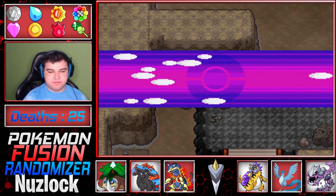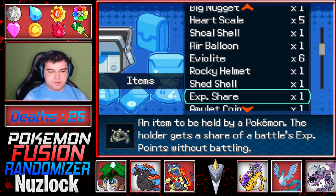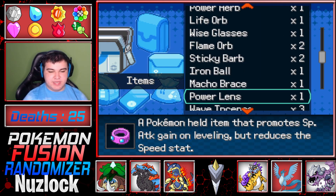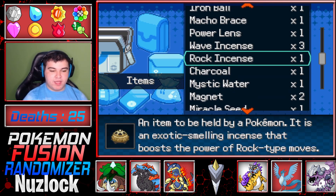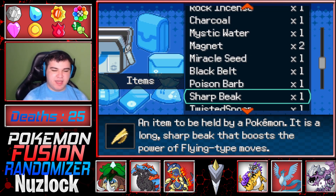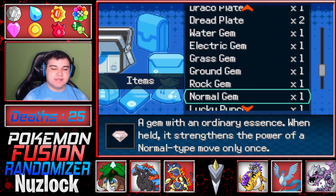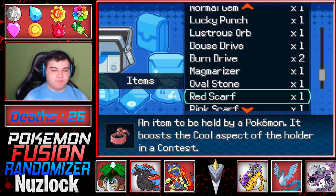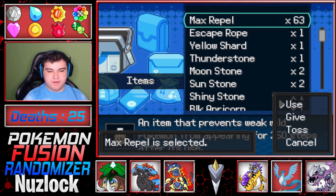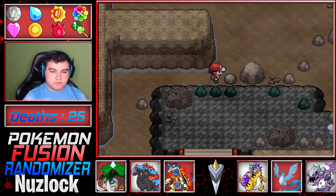I should spray Repels real quick, as the music ends. Also, I need to change up these items. Oh, Rock Incense? That'd be so good. I just realized some of these items — I was like I don't got any good items, but I kinda got some decent items. Now, where are my Repels? Swear to God, where are my Repels? There they are.